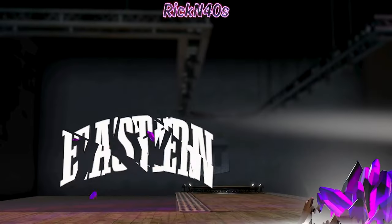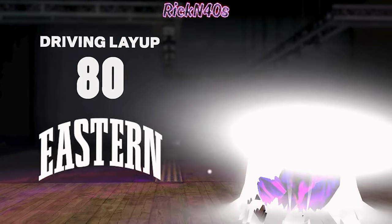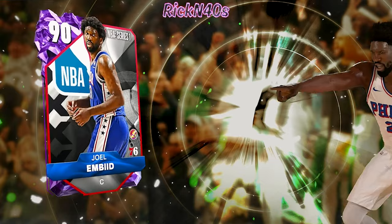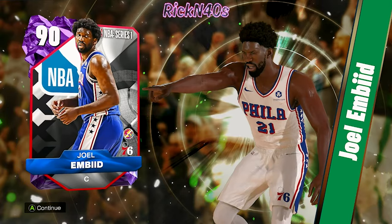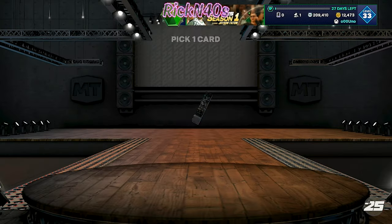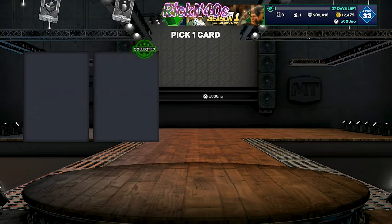Another amethyst card — nothing wrong with that. Driving layup 80, driving layup — who do you think it is? I wish these animations were different though. Joel Embiid! I'll take Embiid. He's a tough little hit rock, a 90 overall seven-foot center. Let's see what's in this option pack right before we get into these ironclad cards.